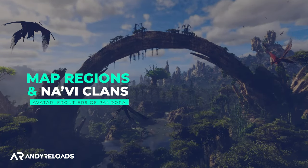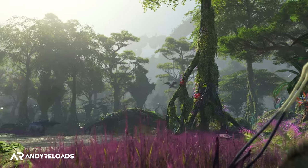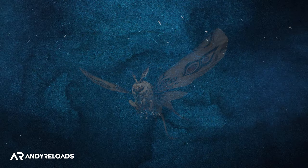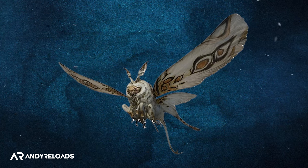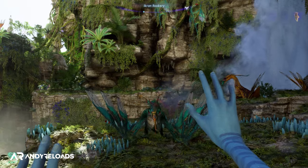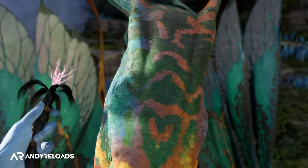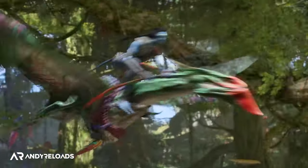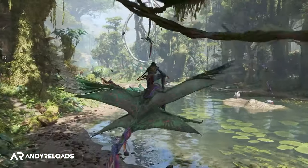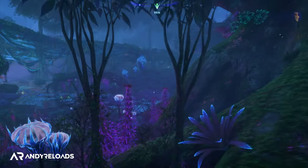The first region is the Kinglor Forest, home to the Aranahe clan — peaceful weavers who rely on large moth-like creatures called the Kinglor that produce silk for their crafts. This clan guides you on your first hunt as a tutorial and helps you tame your Ikran flying mount. The region is heavily rainforest-influenced with dense foliage, making navigation challenging. If you're hoping for a deep, immersive exploration experience, this environment ticks those boxes.